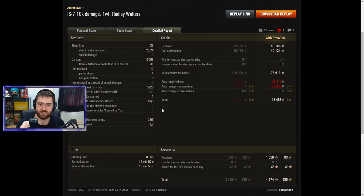1 vehicle spotted, 10 damaged, 8 destroyed in total, 56 defense points. 3.8 kilometers traveled — moving all along the western flank, doing everything needed. Really good stuff in this 13 minute and 57 second battle. Actually getting a small credit profit, which is surprising when you fire a lot of gold rounds. 4,174 XP total, 250 free XP.